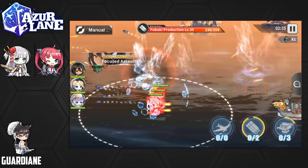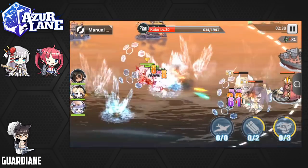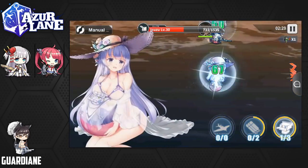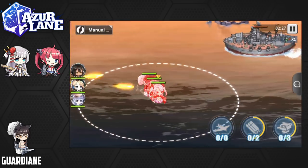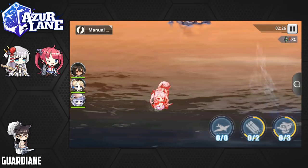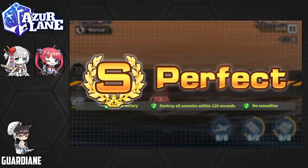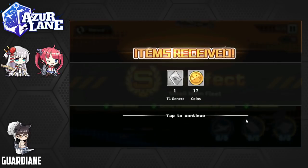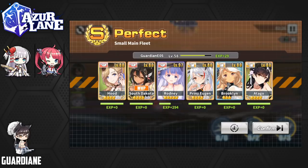So that's my farming crew and my main crew, just so you can see them quickly. My main crew currently is just Hood, South Dakota, Rodney, Prince Eugen, Brooklyn, and Otago. But I've also been swapping ships in and out of this, so this isn't my definitive main crew — just what I've currently been using and the ships I've been leveling. You can see they're almost all maxed at this point, so I really do need to swap some out.